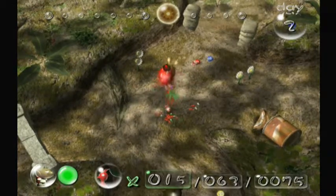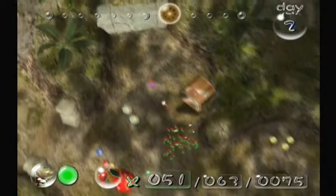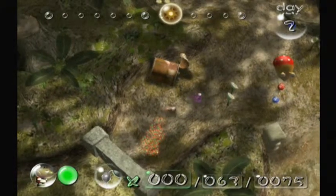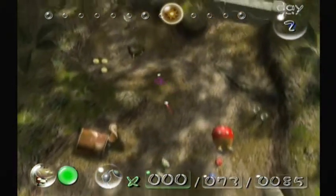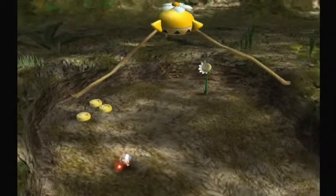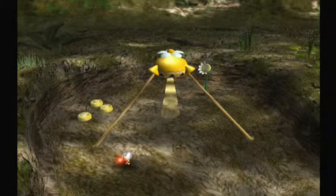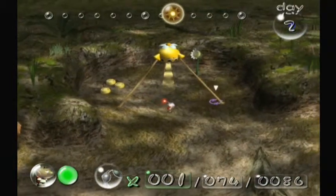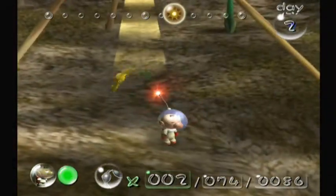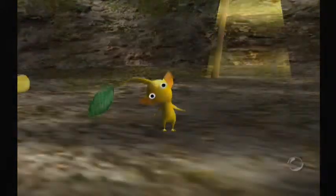Let's just rapid-fire these guys and dismiss them over here. While they're doing that, we'll see what this thing is — it looks like an onion. And it is — it's a yellow onion, and it will spit out a seed just like the last one did. If it sprouts, we can pluck it. There we go! And we'll see a yellow Pikmin.